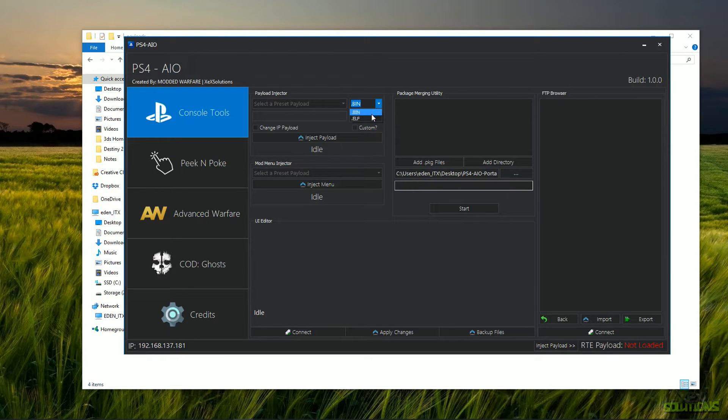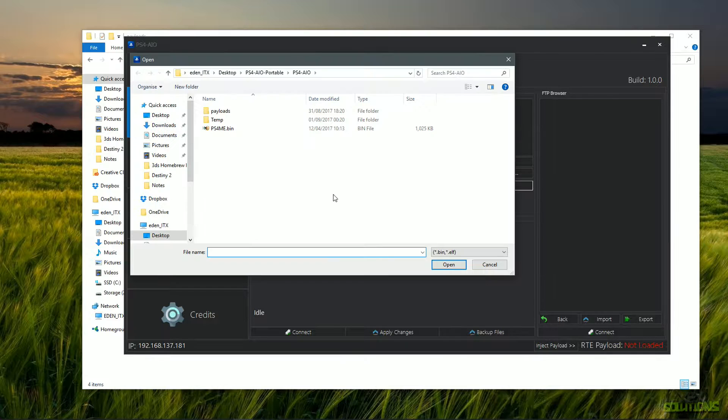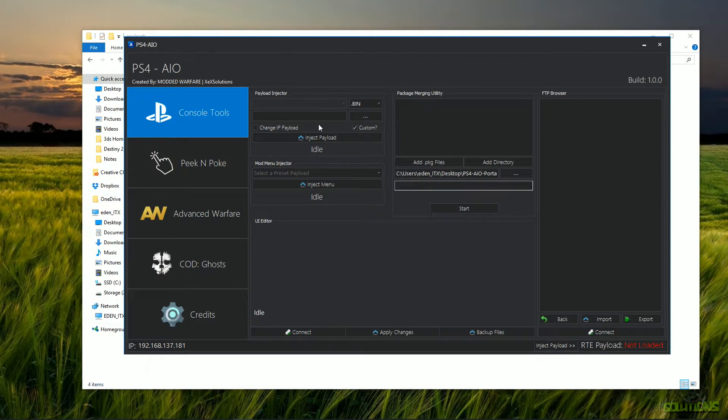We also have a drop-down list to choose between a .elf and a .bin file for your payload type. There's a button for 'Custom' which allows you to import your own custom payload by dragging and dropping it into the box, or clicking the three dots to choose the file location. You'll also notice a checkbox for 'Change IP Payload.' This automates the process of modifying your IP within the payload's hex bytes, so it will automatically use the IP address from your console and inject successfully without you manually modifying the file.